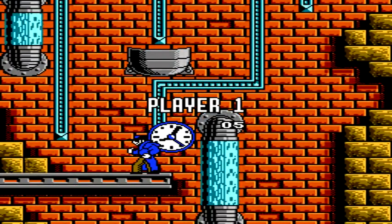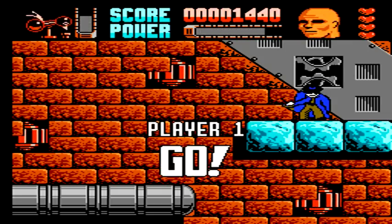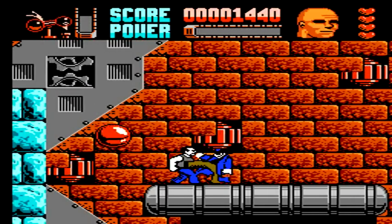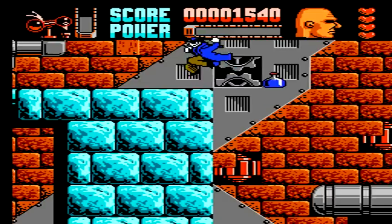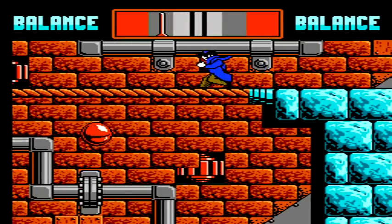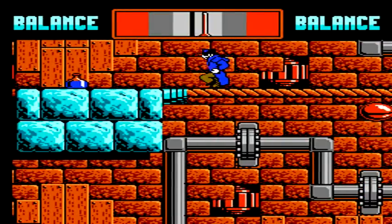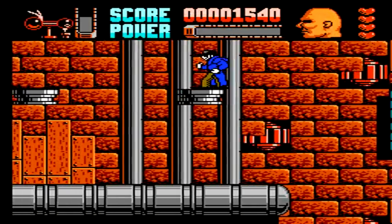When fighting enemies, the timing of your hits is a little bit tricky, and it's going to take some getting used to. Once you have gotten used to it, you should be able to take enemies out rather easily. Be very careful of the bubbles as they filter out from the bottom, as if they hit you, they will take you out in one hit.